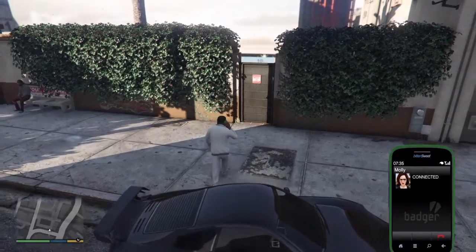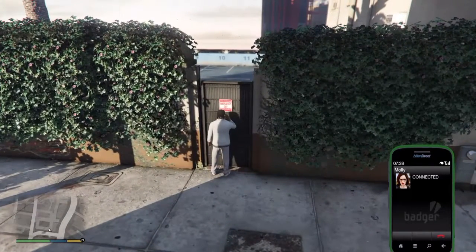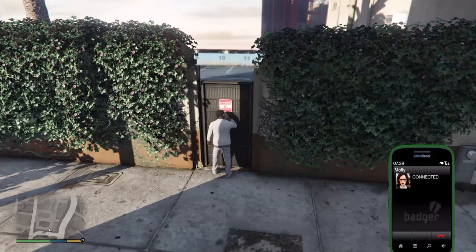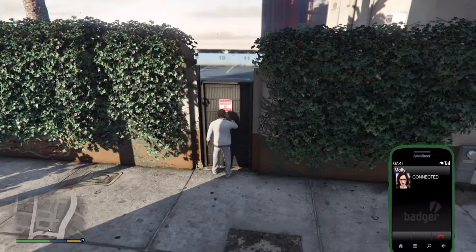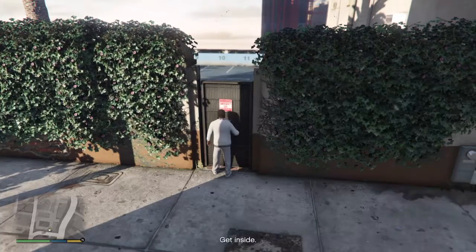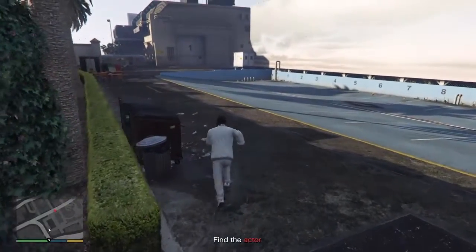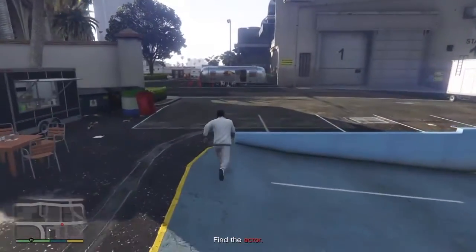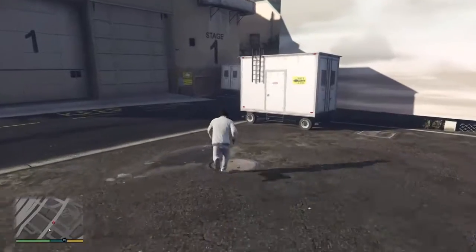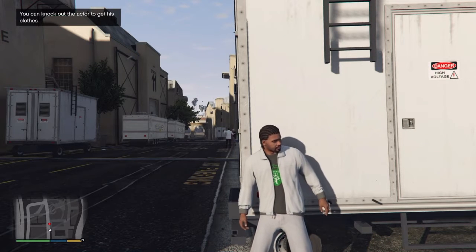Go over the wall and find the car on the lot. Only the principal actors and stunt people are authorized to go near it, so you could get in wardrobe and play the part or try something else. When you're out of there and clear of studio security, call me. So with this mission you go to sneak up on the actor — it says at the top left-hand corner to take him out and take his clothes.